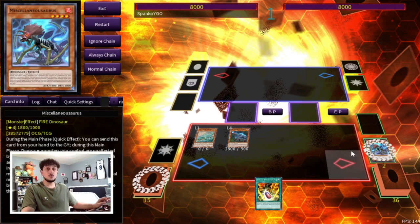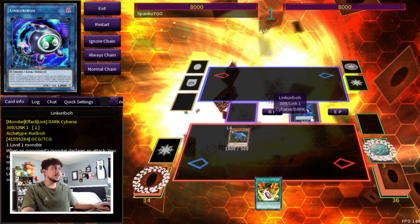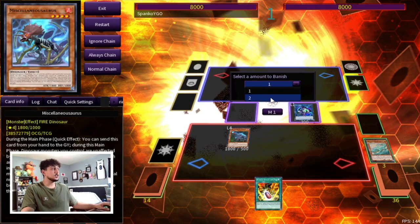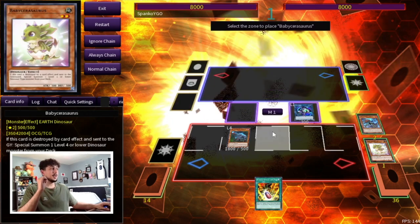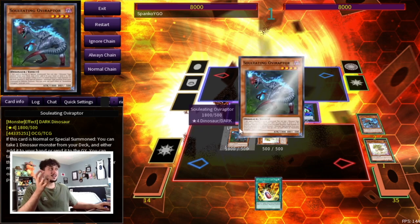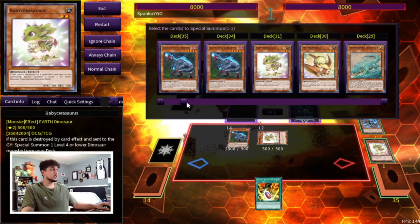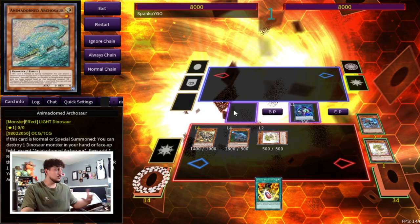Before using the Miscellaneousaurus effect, link Archosaur off into a Link Kaributt to get an extra Dino in the graveyard. Now use Miscellaneousaurus, banishing two — itself and the Archosaur — so you can summon another Baby Sarasaurus to your side of the field. Now you have a Baby on field and a Baby in the graveyard, so activate Ovi Raptor's effect to pop the Baby and summon the one from the graveyard. Baby activates and we summon Scrap Raptor directly.